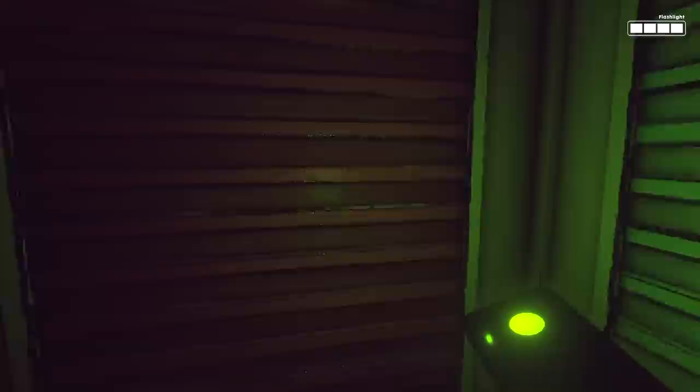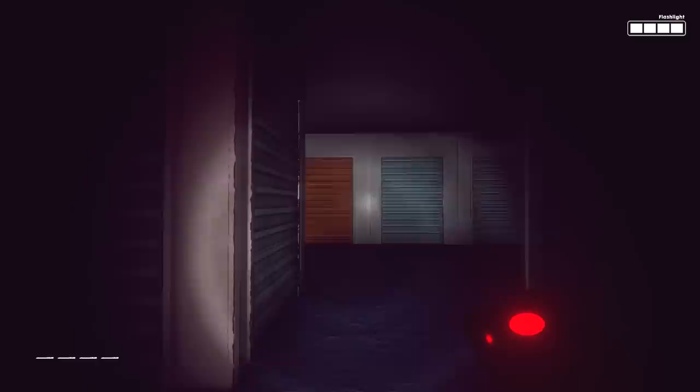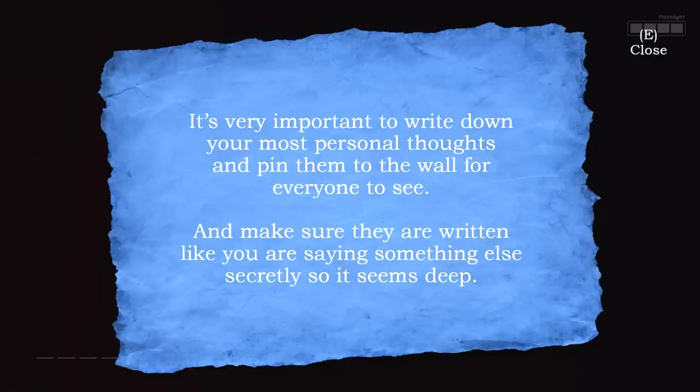Yeah, he's just having a lot of fun with this game. He really doesn't care. It's all the colored doors that have something in — it's an indie horror game staple. We need to find the code for this. We're looking out for these little notes. Something here — it's very important to write down your most personal thoughts and pin them to a wall for everyone to see, and make sure they're written like you're saying something else secretly so it seems deep. True, it's an indie horror game staple.